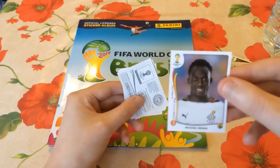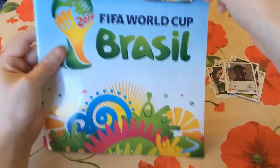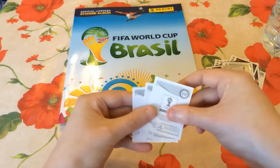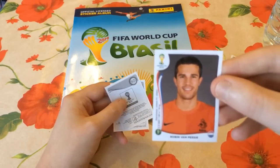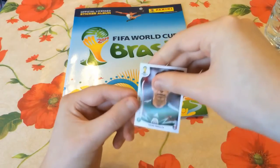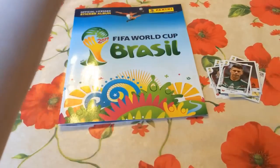The first player in pack three is Michael Essien, who plays for AC Milan now rather than Chelsea - Ghanaian centre mid. We also get another code sticker, and the official Panini logo card, which is number zero zero - literally the first sticker you can get. Next is Robin Van Persie, a nice pull. So we've got Michael Essien, Paul Pogba and Robin Van Persie as the biggest players today. Then Gotoku Sakai playing for Japan and VfB Stuttgart, and finally Oribe Peralta playing for Santos Laguna in Liga MX.